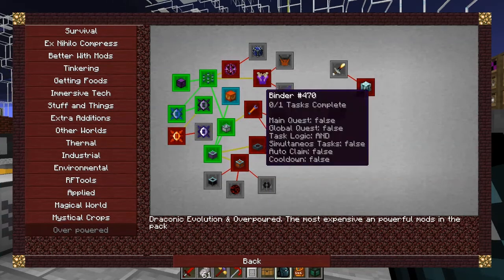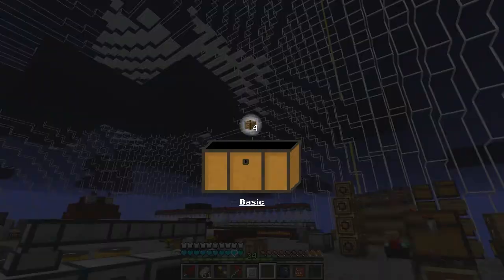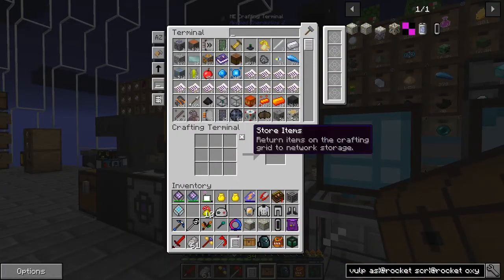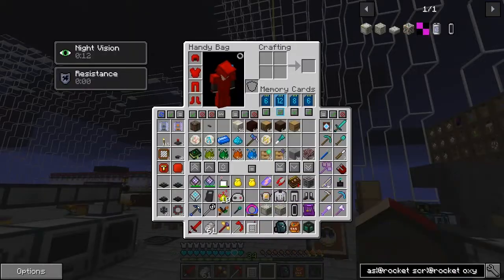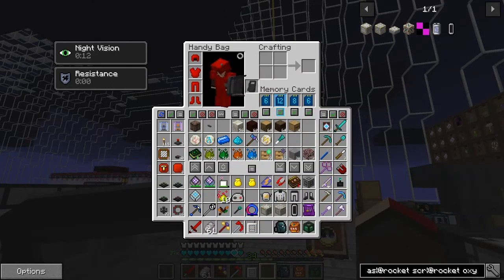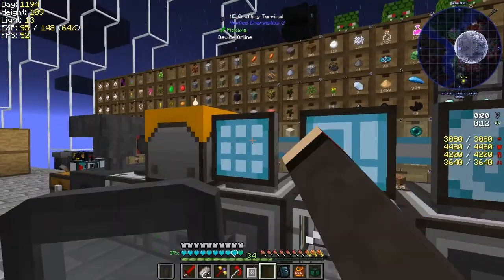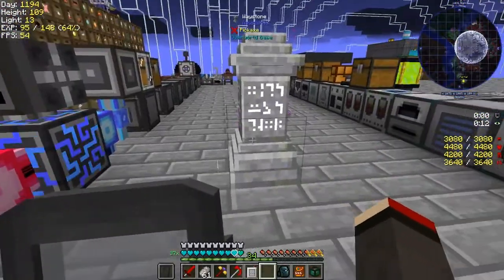I'm a bit stuck — oh, we didn't claim that reward, let's do that as well. That is a problem with the pack. I'll put those into there because they are useful — we can make ordinary chests out of those. We also get a heavy plated shield from the engineering reward, which we can put into our shield slots. Yes, we can see through it — that's a reasonable shield. So that's completed.